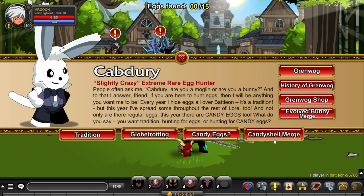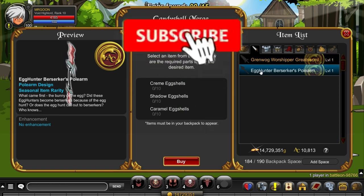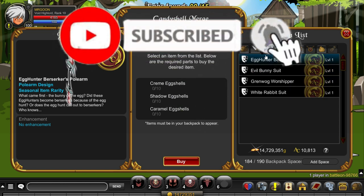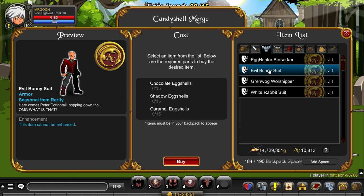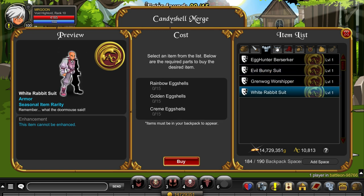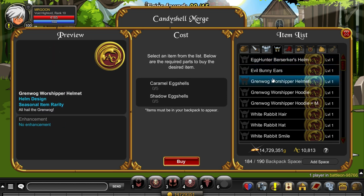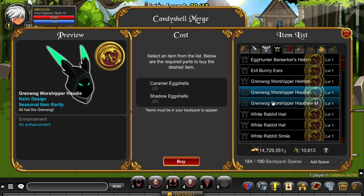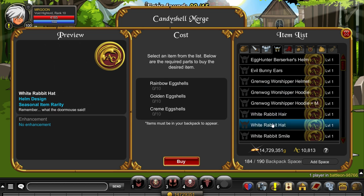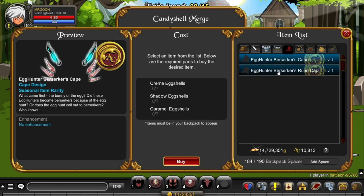Welcome back ladies and gents — Capturee is finally back in town, so we have got the Candy Sale Merge Shop to have a little look through. Don't worry, I will show you exactly where you need to go to get all the eggshells to merge these items. I'll add timestamps so you can skip through to the eggshell you need, or of course you can look at all the new items and the egg hunt later on in the video.